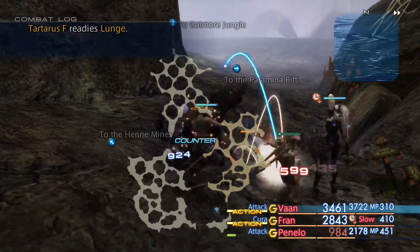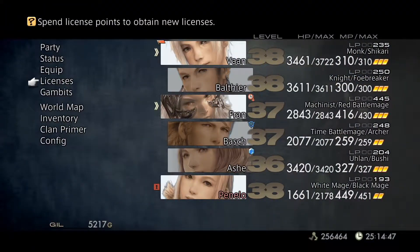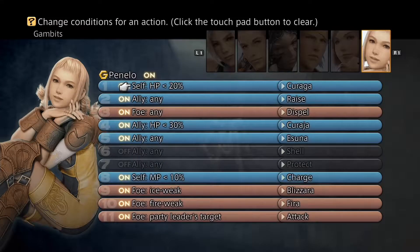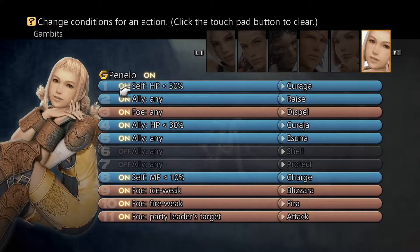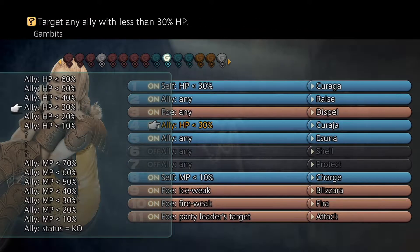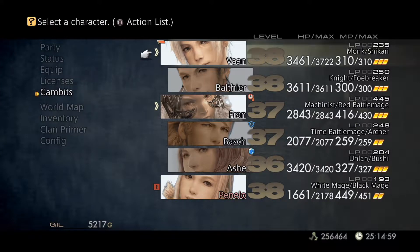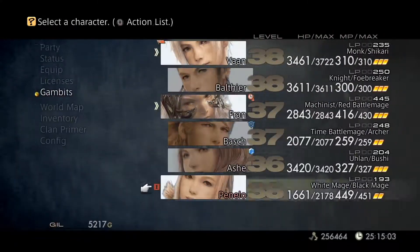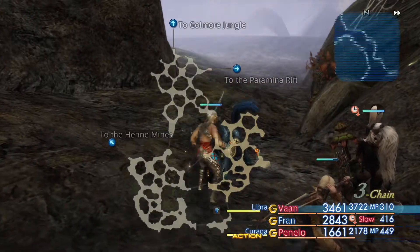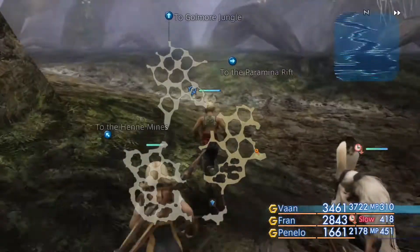Don't kill my healer, you big bitch! Here's something I want to change - I have this set to 20, I'm gonna up it to 30. Actually no, I'm probably gonna move it up even more. I don't have the self HP condition. I'm an idiot - I need to just finish buying the rest of the gambits, just take five minutes and buy them all.